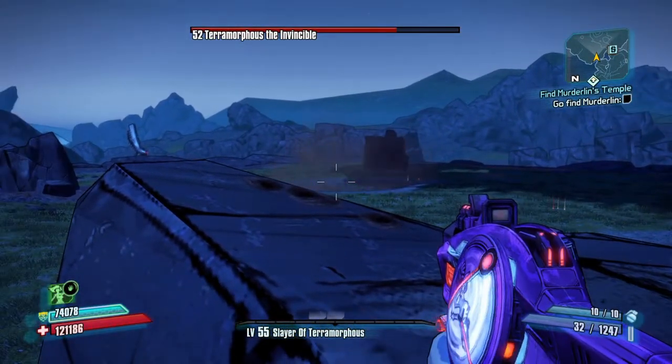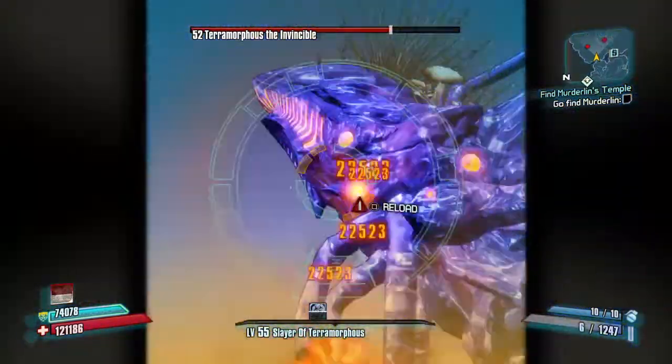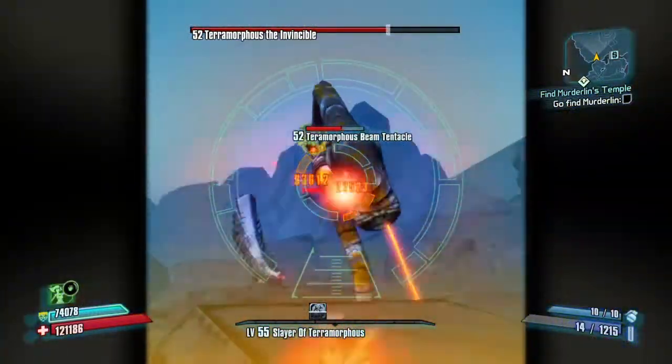With all the ammo, health, and money the tentacles drop, normally I'd wait until he does the black hole, take him down through that mode, so the next time he'd just summon two little spike tentacles.